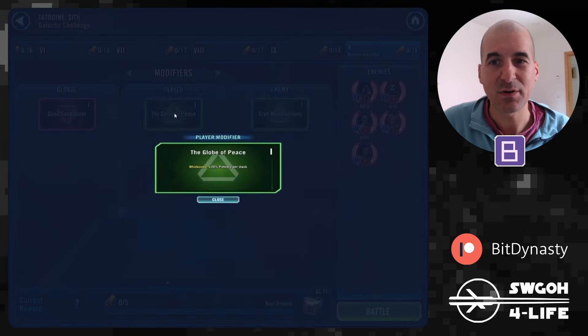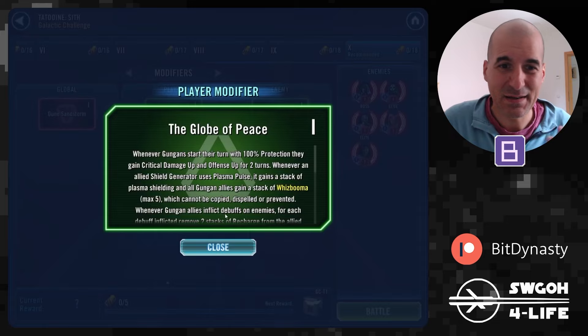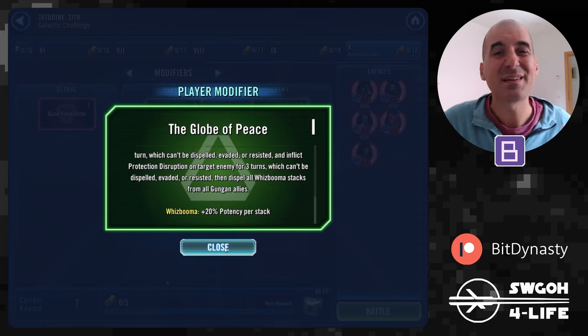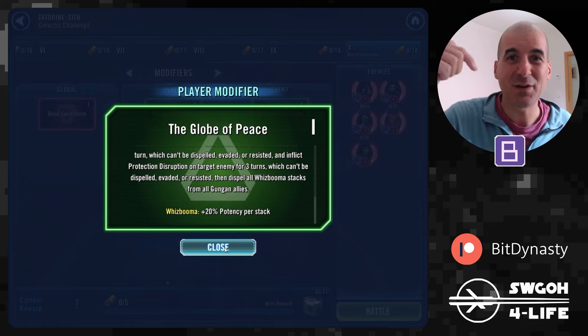As for the player modifier, I have no idea what it does since I don't have Gungans — but reading it, I'll just say it makes Gungans even more Gungan. That's how it looks to me at least. Let me know in the comments, those of you who have Jar Jar unlocked — is it easy to do this? Is this modifier fun to use? I'm keen to find out.